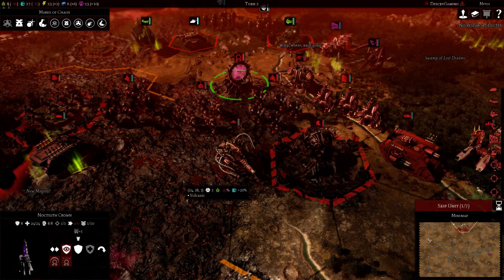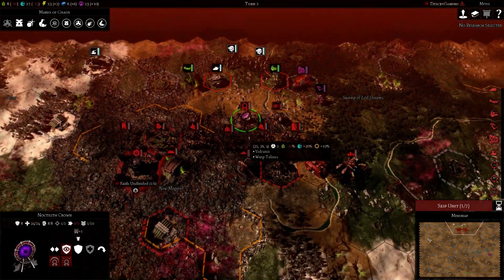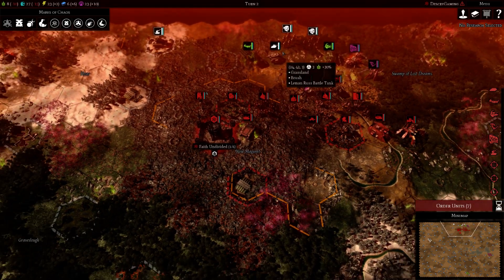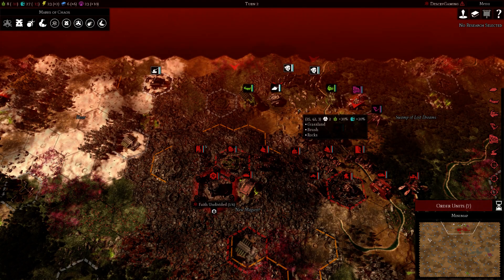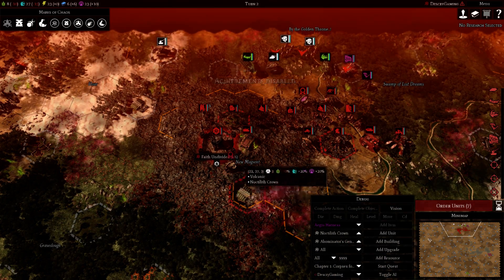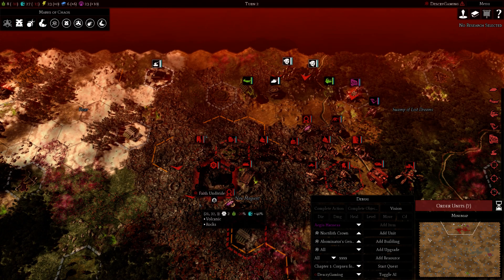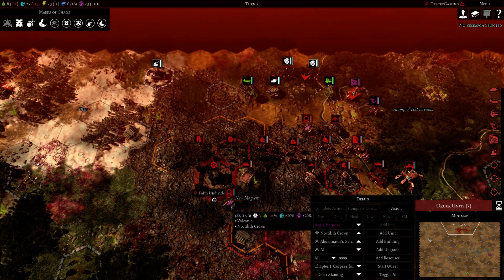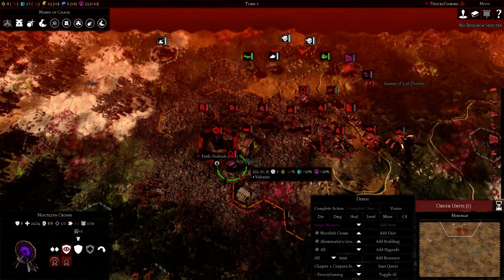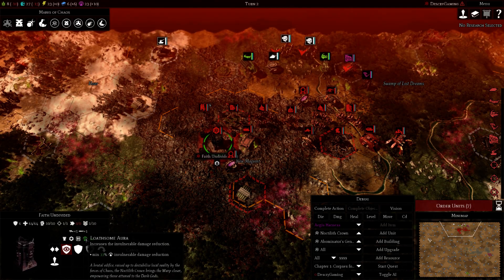They only cost two power upkeep, so keep that in mind. You generally want to put these down if you're pressing or holding a key position — a relic or defending your base. Ideally you want to put your crown situated behind your base. If you put it in the front they only have 24 HP so they're pretty easy to snipe, but if you put it more in the back it makes it a lot harder and gives your units a damage reduction.